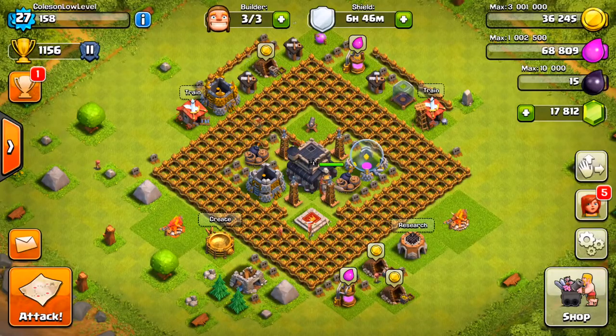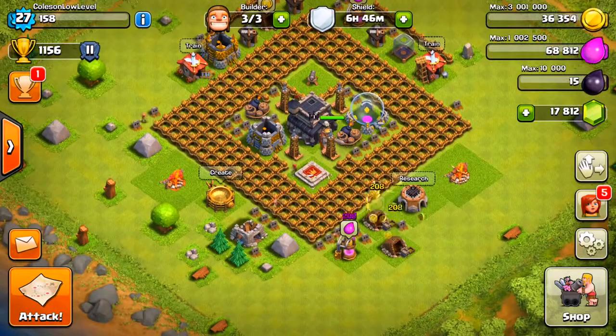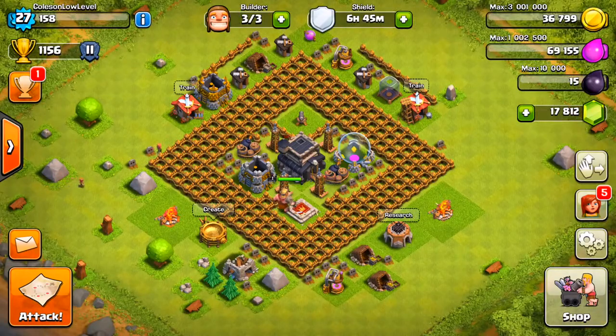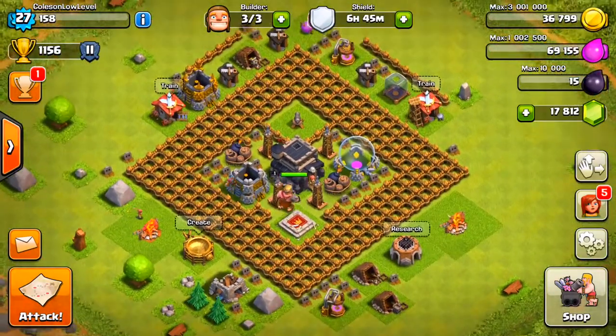Let's stop wasting time and get right into this Gemming to Max. The reason I decided to do the lower level village is because we can do a lot more with $100, and that's what we're going to be spending today — $100 more worth in gems. We have $17,000 in gems because we had a little bit left over.